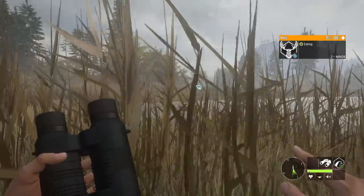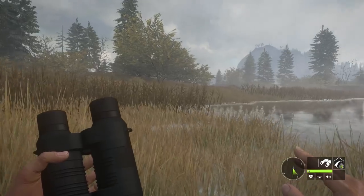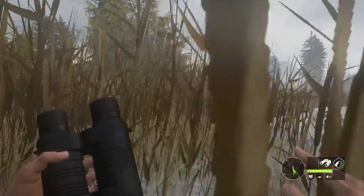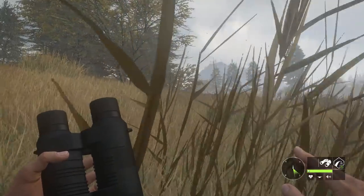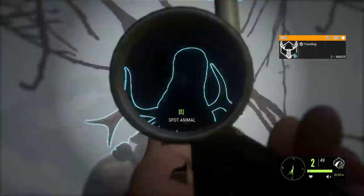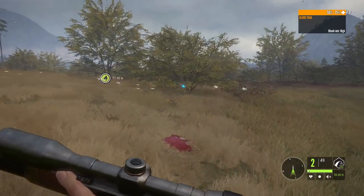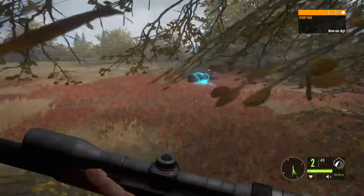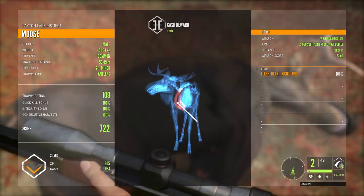We kind of knew the 30-30 would be somewhat okay on most species here on Layton Lakes, but the biggest question I've had is about the moose — will it actually drop if I can get that lung and heart shot? We're going to call in a level 2 male, which should let us get him good and close. Hopefully we can get that quartering-to shot where we get through the heart and into one lung. He runs off, although he's dropping very, very quickly. I'm actually very impressed. The one expansion difference from the 270 to the 30-30 does make a pretty big difference. It was a heart and right lung shot — and it was actually 100% on the quick kill.